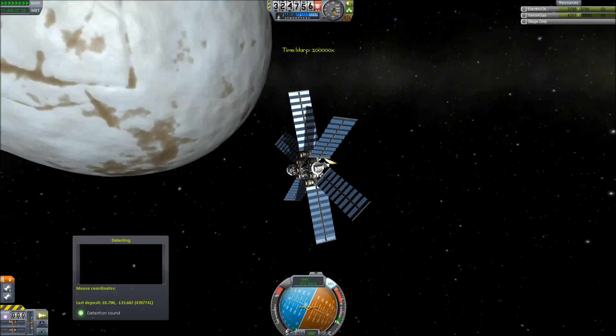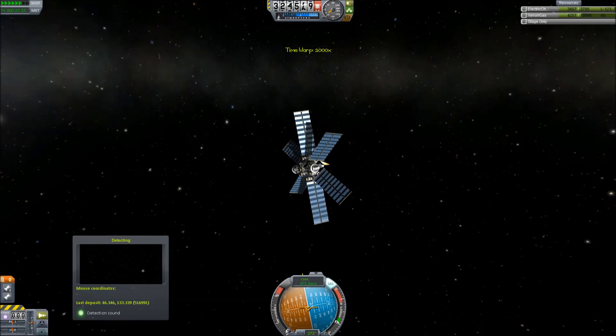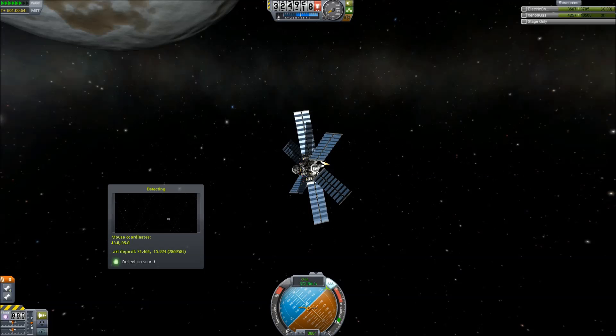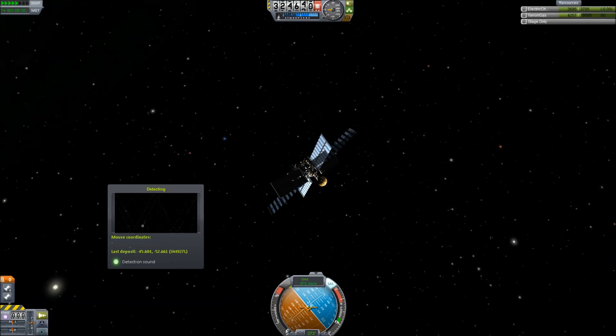The lower your orbit, the faster it'll be. But when you do it super fast, it doesn't actually scan everything, so you need to slow it down a bit. Now I'm starting to get scan paths, and eventually as you go from pole to pole the planet rotates and you'll eventually see everything. The green dots are where Kethane is. Kethane is good! So that's all there is to that — that's how you find the Kethane.